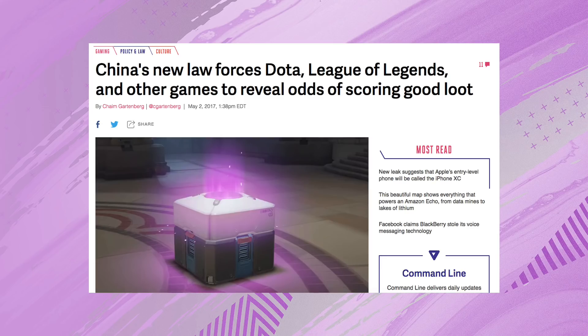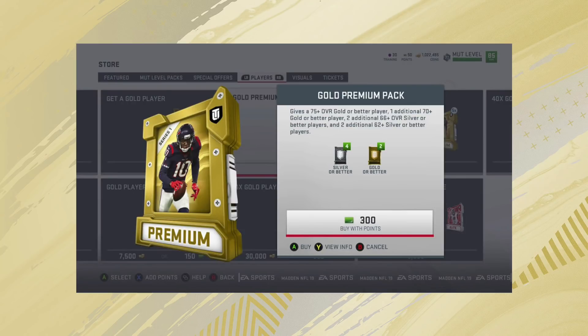Because of this law being fairly recent — I believe it was being introduced for this year — the pack probabilities would be shown on the Chinese version of FIFA 19. We could all just go check the Chinese version to find out the pack probabilities, and then of course it wouldn't be shown in Europe and the other countries outside of China.